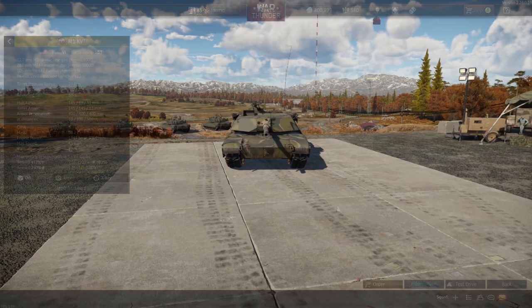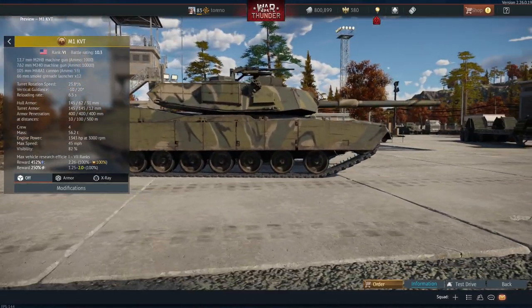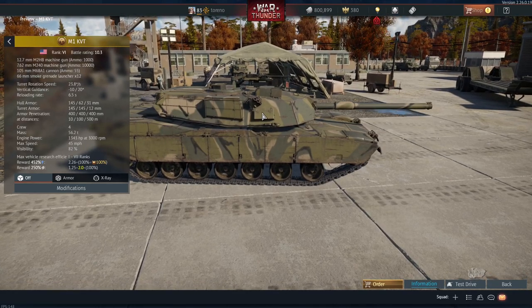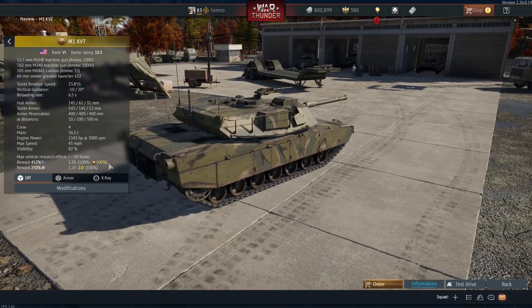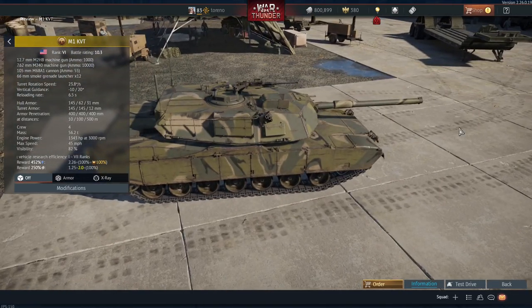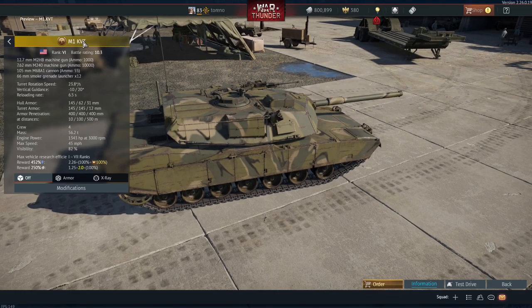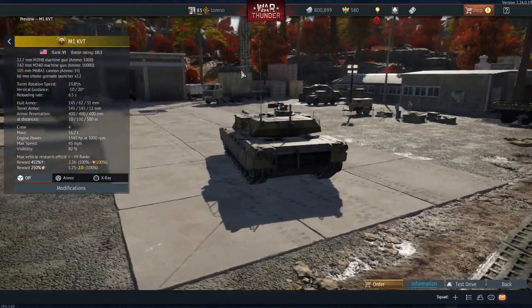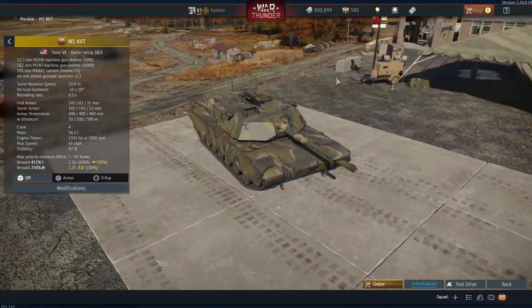Most of you have probably already noticed a glaring difference in this compared to the dev blog, and yes there is a visual difference — we'll get to why that is in a minute. Basically this is supposed to be an Abrams tank that is disguised as a Soviet tank. The KVT stands for Krasnovian Variant Tank, which is supposed to be some sort of fake nation using Soviet tanks.